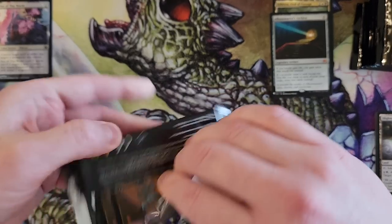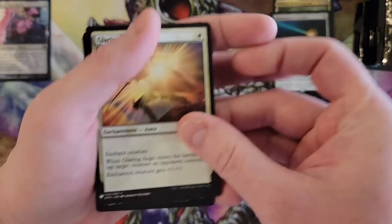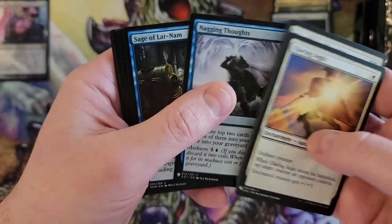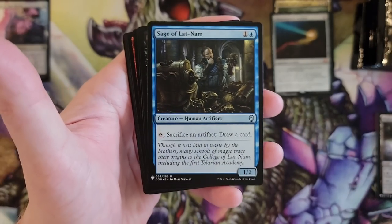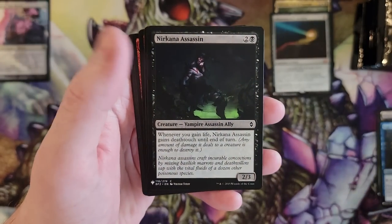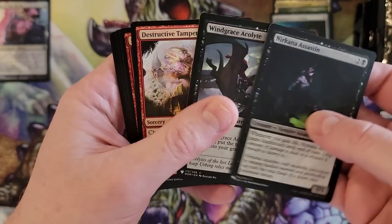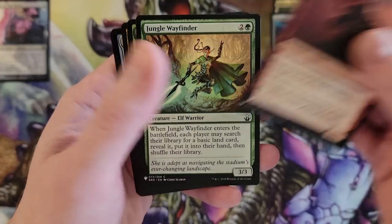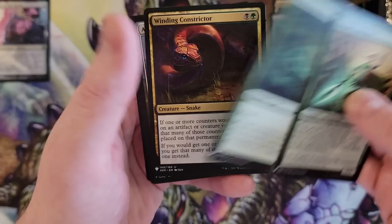Two mythics in one pack! I don't know if that means I'm about to go a long time without getting mythics or we're gonna get all the mythics — I never know. Sage of Lat'Nam — that's cool. Playing Tongue Kabu. Classic. Not a good pull, but classic.